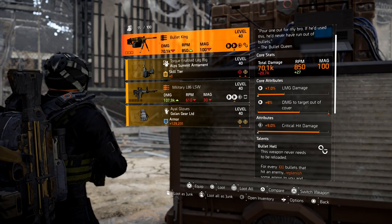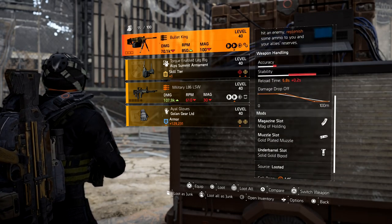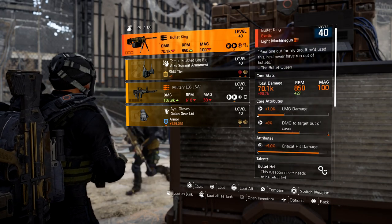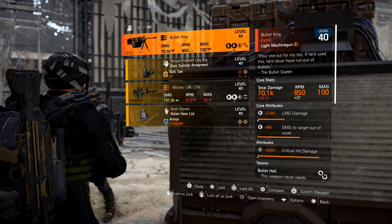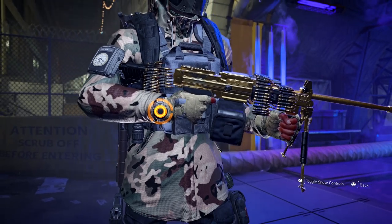You can also try Wall Street, and I think you can even try level four control points. If you guys can confirm that you got it from a level four control point, let us know in the comments - that would help out the people watching this video. That is how you get the Bullet King.